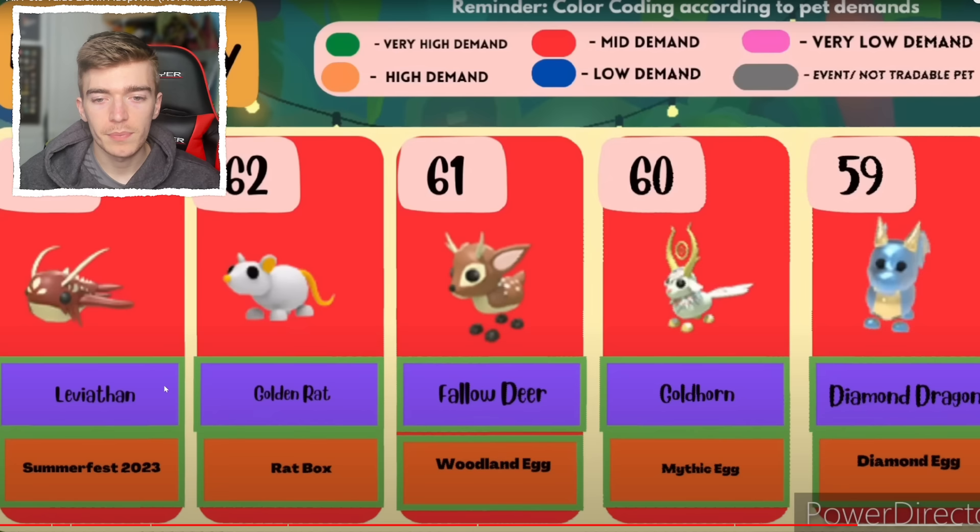The leviathan — a very strange pet that's not really talked about much. A golden rat, a fallow deer, a gold horn, and a diamond dragon. That means the diamond unicorn has got to be next, right?